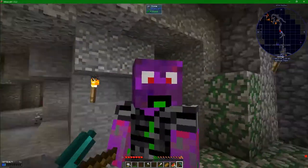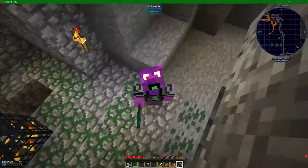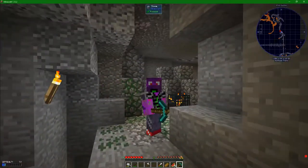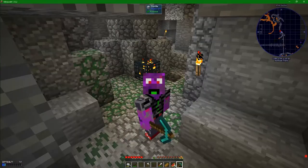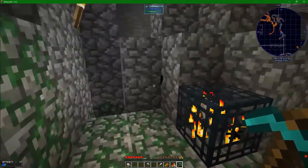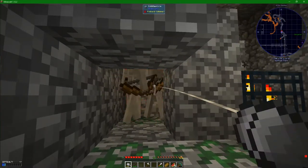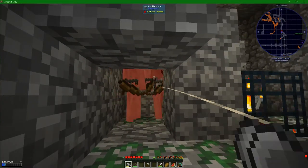Hey guys and welcome back to Adam Smashers, a technical Minecraft mod pack all about exploring the solar system. Right now you can see behind me we've got a skeleton spawner. I've also got the worst spawner conditions in the world going on here. I come along, I knock out this block, and then just kind of sit here with my yo-yo out.